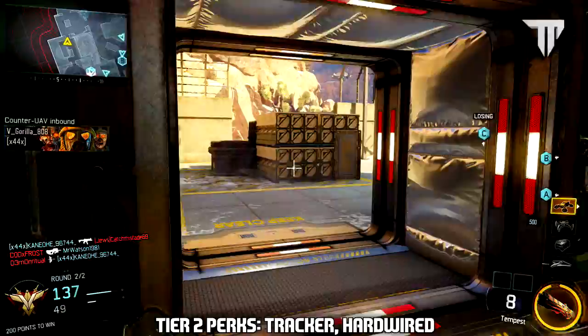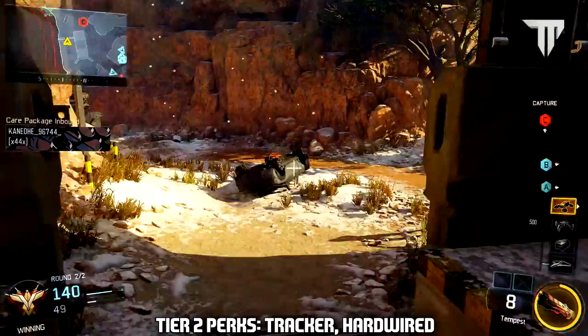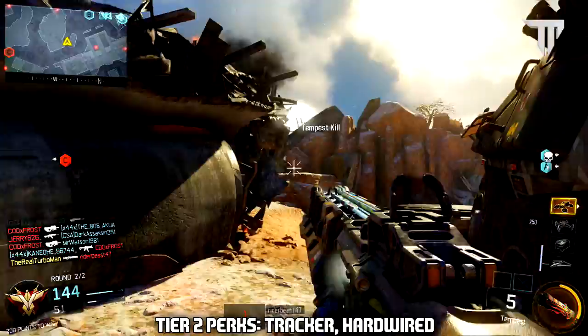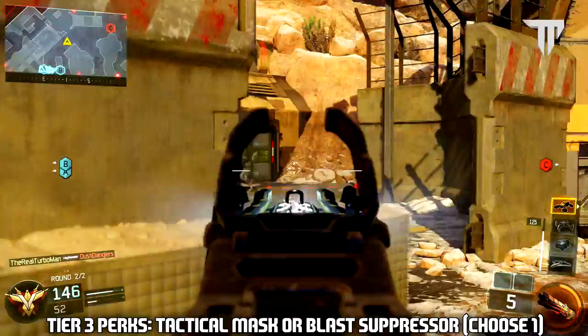For perks in tier 2, I use Hardwired and Tracker. Hardwired is a great perk because it keeps you immune from counter UAV, power core, EMP grenades, tactical and lethal equipment, and from Sixth Sense and Tracker, which is really awesome. I also use Tracker because it helps you spot where enemies may have been in the area recently, and if you follow their footprints, it'll lead you straight to the enemy and give you an easy kill.